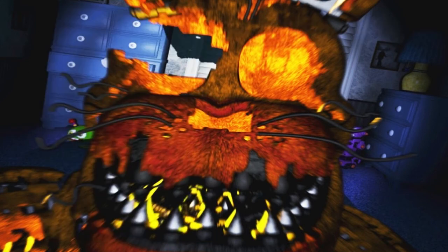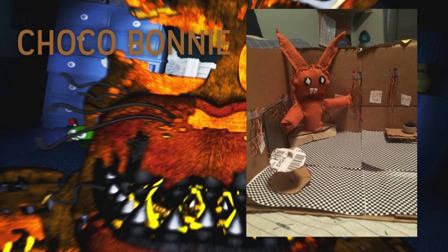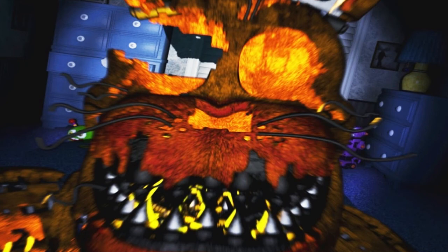Next up we have another Choco Bonnie that was even given a little set, kind of reminding me of the poster from the Aluminix Instagram page. The plush looks really good — you can tell it's Choco Bonnie because it's a brown Bonnie. I really like the set that was made for it, it's a nice detail to add. I'm very impressed with the color choice because it looks more like the actual Choco Bonnie. Overall great job on both the plush and the set.